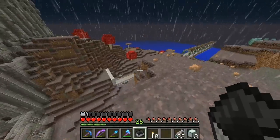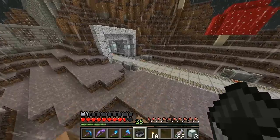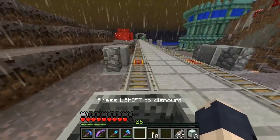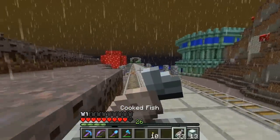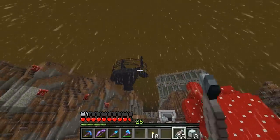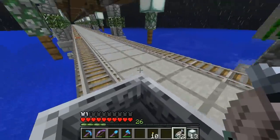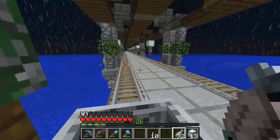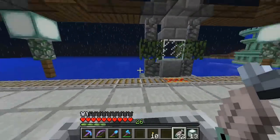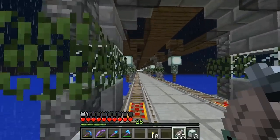Let's get on the rail line - I labeled them over there. There are rails all the way to the iron farm and to my house. We've got an incoming and outgoing on each side, so no minecarts will ever clash. We'll ride down to the Guardian farm and I'll show you the progress.